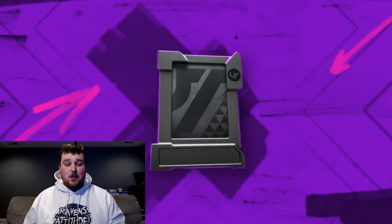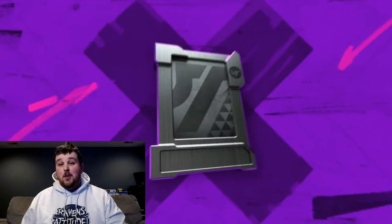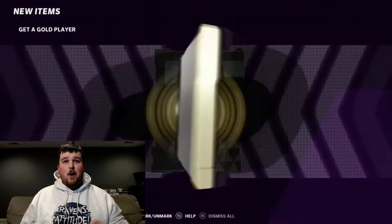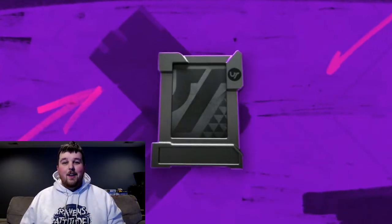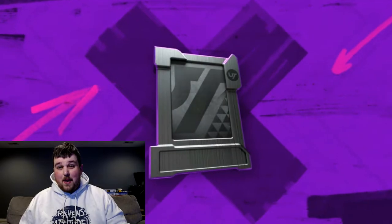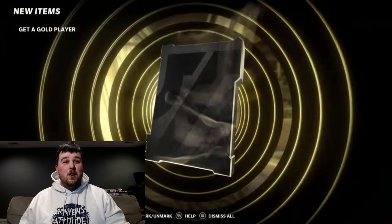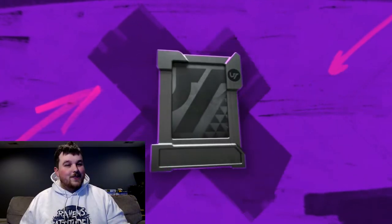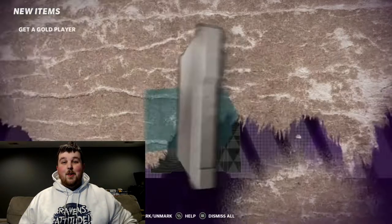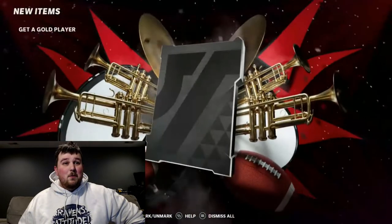I'm pretty much going to just be ripping through these packs fast on my controller, and then we'll talk about the cards we're getting. We're looking for the white animation with the rainbow ribbon swoop for regular LTD cards, and the MCS LTD cards should get the superstar MVP animation. We're also looking for lights on a legend, series redux, ghosts — anything we can try to profit on. Ideally, spending 500,000, we want to walk out with 500,000.